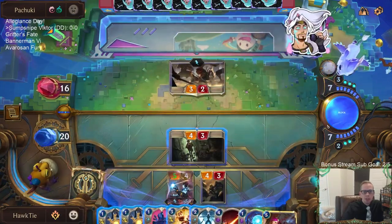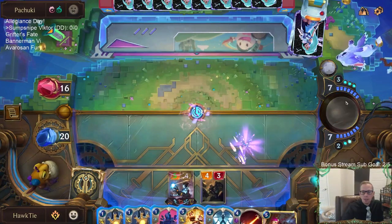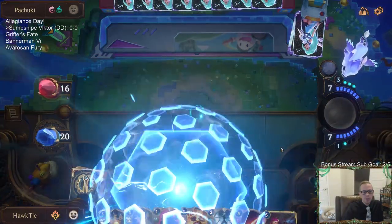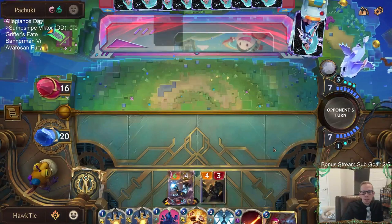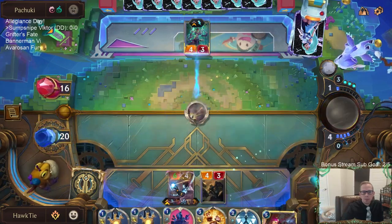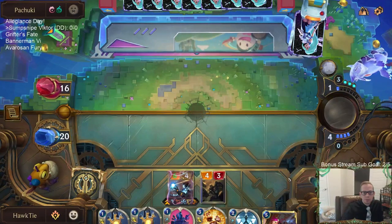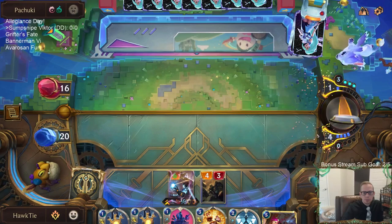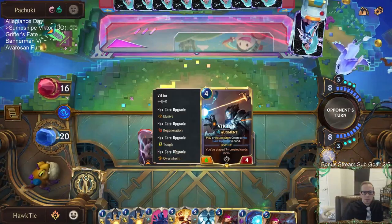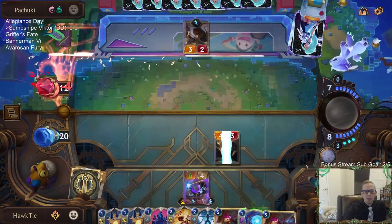I'm thinking this is probably Ruination coming — there's a good chance they do that. We've gotten really good keywords though: Regen, Tough, Spell Shield. That's too bad. I like Aftershock and there are more Concussive Bombs — stunning.